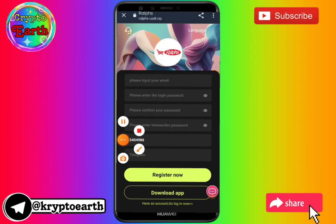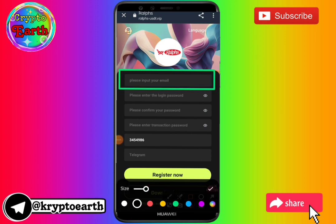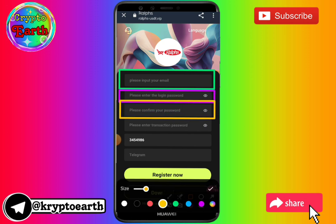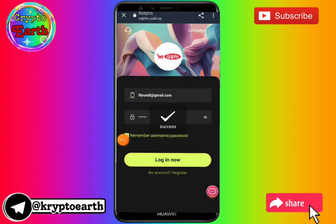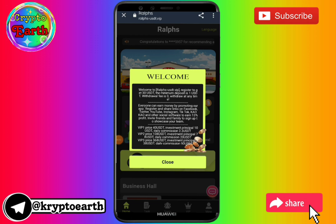Hello friends, welcome to my channel. I hope you're doing well with your family. Today I have brought to you the best TRX mining site. The name of this website is Barnabros. You will get the link in my description. Open the link, enter your mobile number, enter the verification code, confirm your login password, and then register on this website.